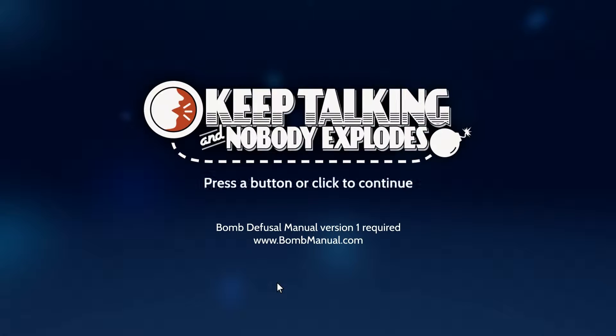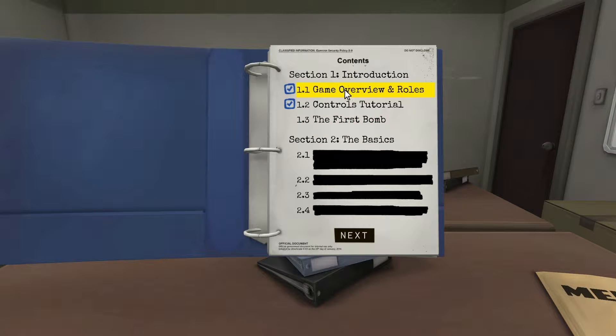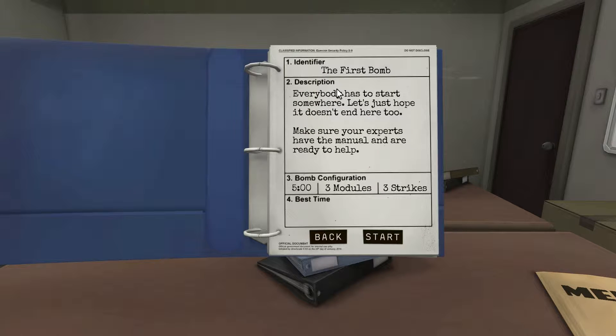Okay, so you ready to get into this? Yeah. Alright. Click to continue. Section one, game controls, which we've done and skipped. The first bomb — are you ready? Just let you know, we're going in on this blind. We've never played this before and this is going to go really bad. Yep. Okay, so five minutes, three modules and three strikes. The modules are what you have to defuse, and they're identified by the red LEDs. Everybody has to start somewhere, let's just hope it doesn't end here too. Make sure your experts have the manual and are ready to help. Are you ready to help me, Matt? Yes. Are you sure? Let's do this.